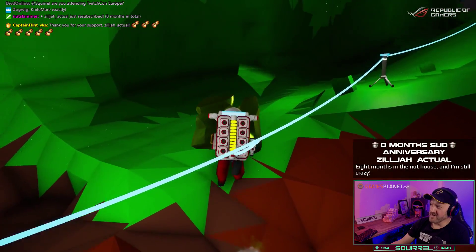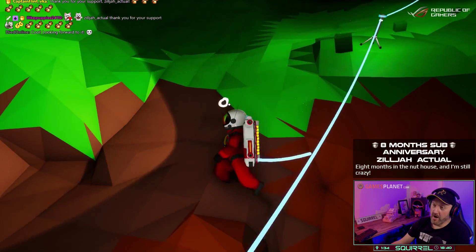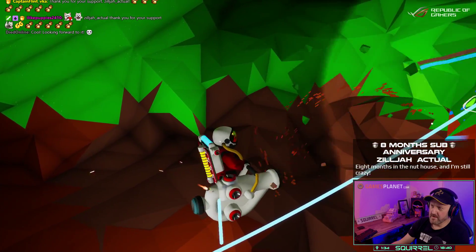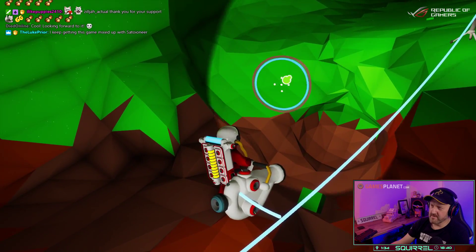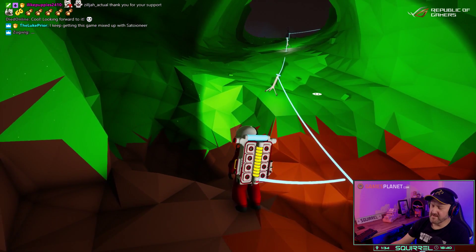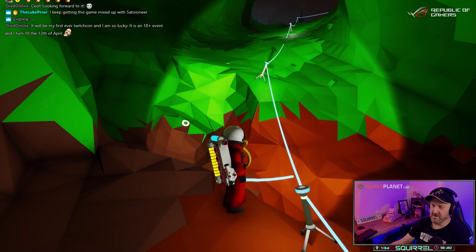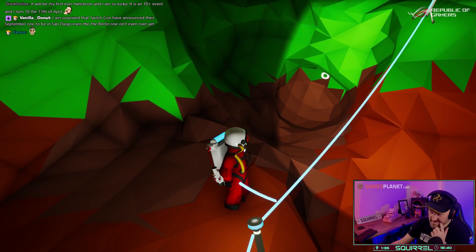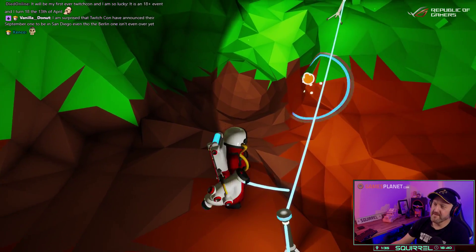Zilya, 8 months in the Nuthouse and I'm still crazy. The game glitch is real — I had this wonderful new research item and got to the top of the ramp and I couldn't climb up it. So I pressed F to drop it so I could slope the ground, and it literally threw it into the scenery. It's gone.